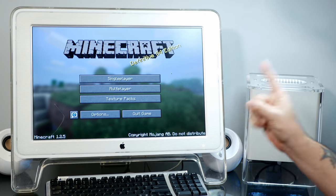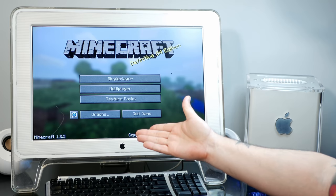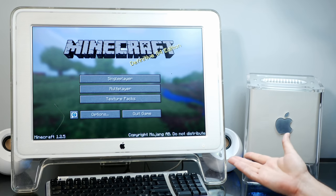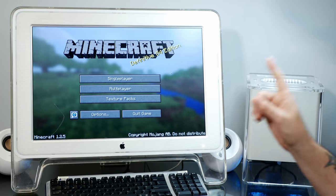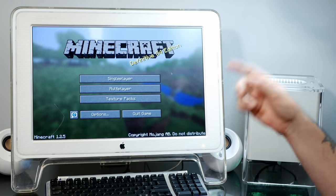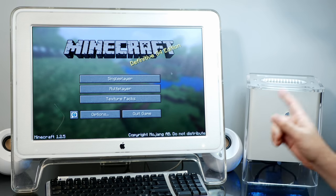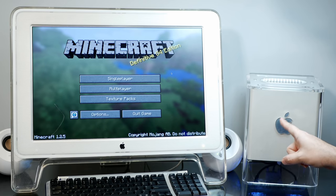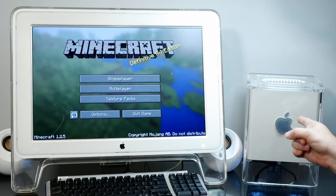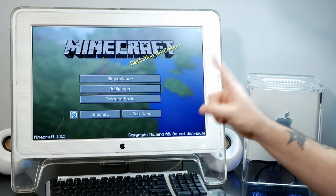A few weeks ago I posted a video about how to play Minecraft on your PowerPC Mac, where I set up a G4-optimized version of Minecraft 1.2.5 on my heavily upgraded Apple G4 Cube that's about 21 years old, and I got pretty playable performance out of it. The response to that video was really awesome. You guys had a lot of great suggestions to push this thing even further — check out that video if you haven't seen it. The main suggestion was to set up a Minecraft server, which will take the load of world generation off of the Cube and put it onto another machine, dramatically helping the frame rate and playability. So today let's do just that, but we're not going to use just any computer for our server.